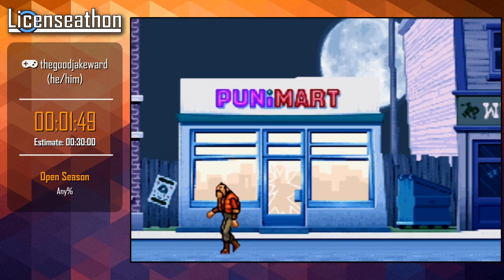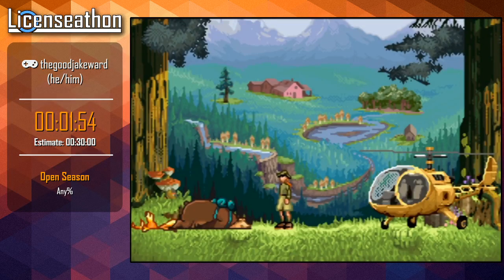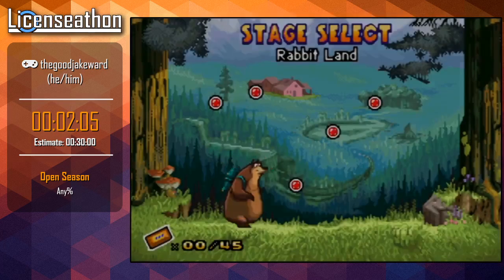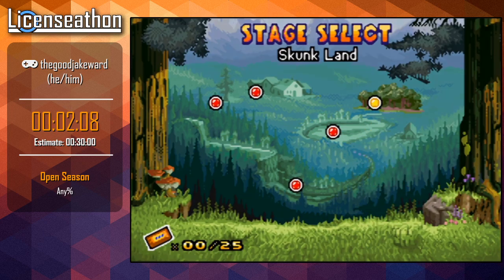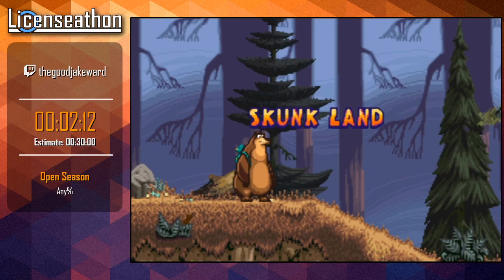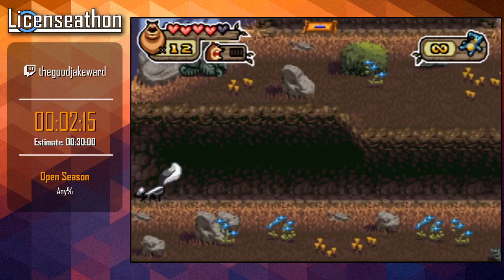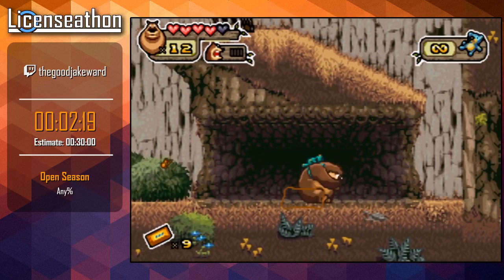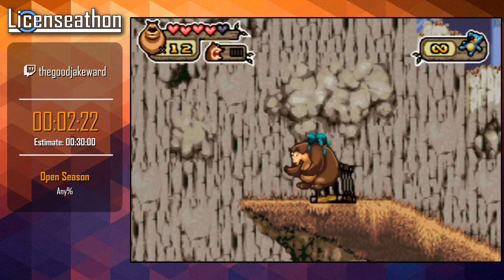In a second here we are going to get to the level select screen. One thing that's cool about this game is you can play the levels in whatever order you want. So there are certain levels that we'll play first to unlock certain weapons to make the other levels go faster. So right away we'll go to Skunk Land. The reason we go to Skunk Land is because after you beat a certain level, you unlock the animal for that level - so we'll unlock skunks as a weapon.